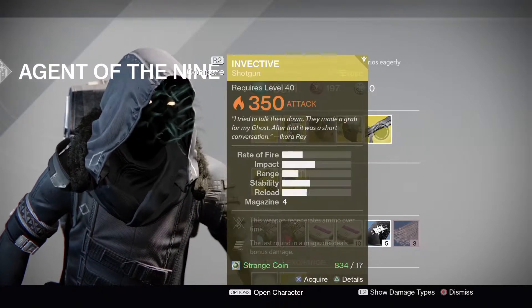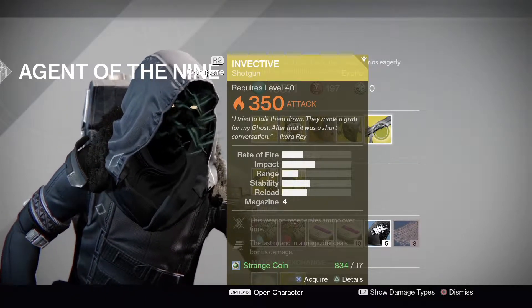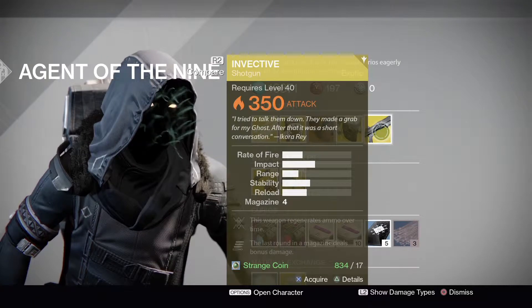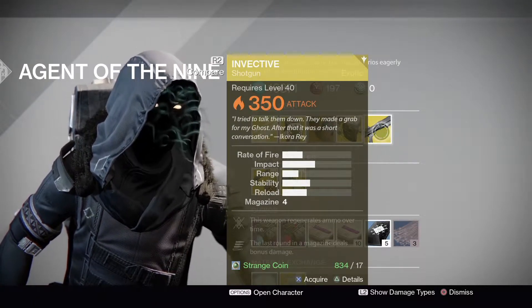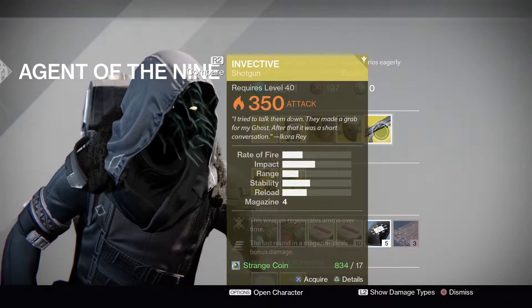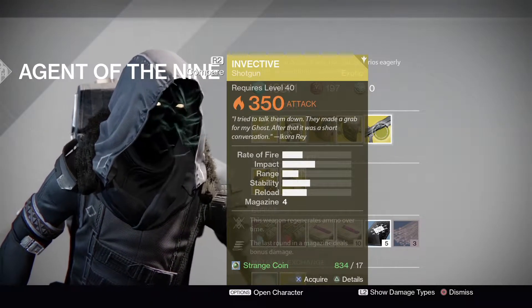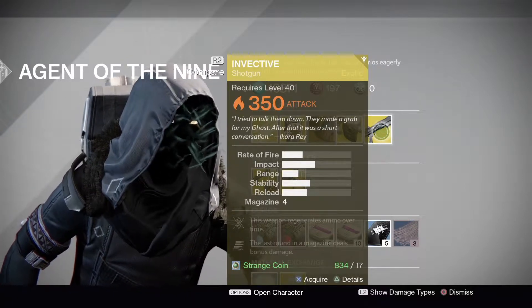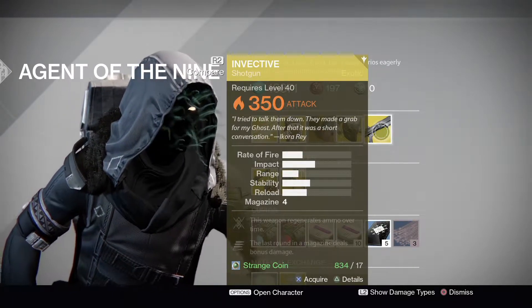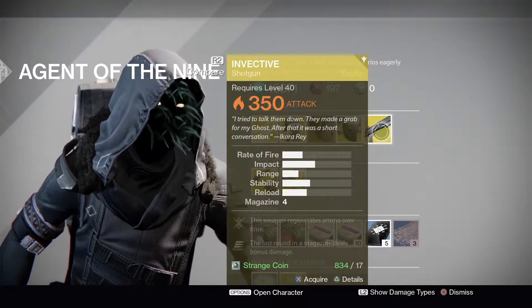The weapon of the week is the Invective — the solar power shotgun that can regen ammo over time. It's a lot slower to regen ammo than something like the Icebreaker, so you won't see many people running it anymore. With the rate that special ammo spawns, you're better off just grabbing a box of special ammo from the crates that spawn every minute.